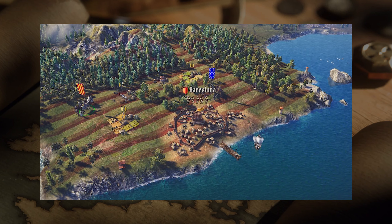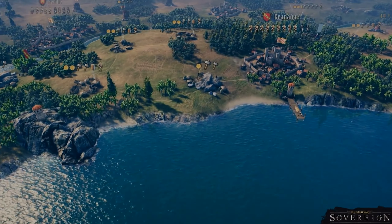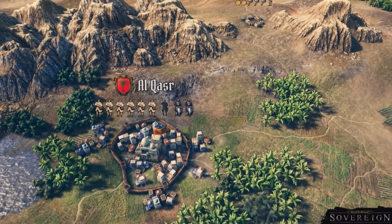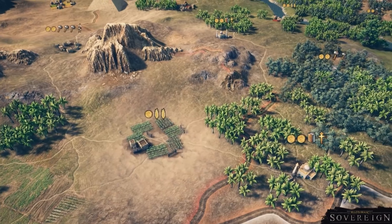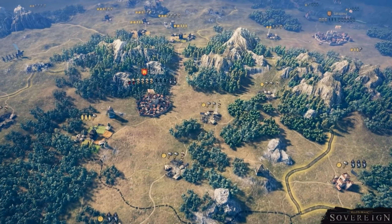There is an interesting exception in Knights of Honor 2 though: keeps can be controlled separately from the provinces, which reduces the overall defensive capabilities of the province and provides some attrition damage against the enemies of a keep's occupier — and that includes the army of the province's owner. So if you're attacking someone and they have a keep, you can take that keep first, sit there a bit, weaken the defenses, and then take the main settlement more easily. They will take a closer look at provinces and settlements from an economic perspective in a future diary.